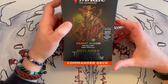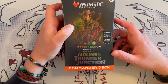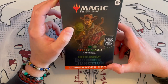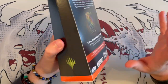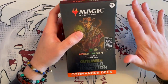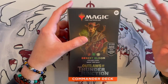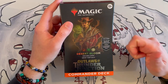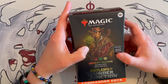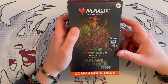Today we are reviewing the last of the commander decks for Outlaws of Thunder Junction. This is Desert Bloom — discard lands, grow them back. So this is going to be an interesting one. So far the decks have been very, very nice and in the past few expansions they've had quite a few twists to the decks — unusual types of things. So I think they're trying their best. Also, I love the fact that he has a little cactus over there.